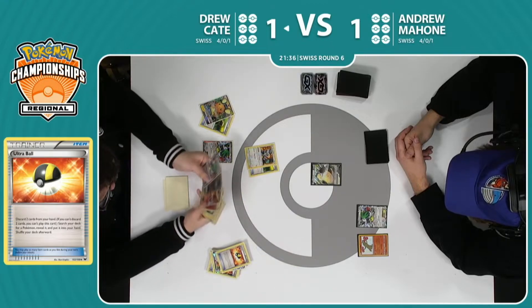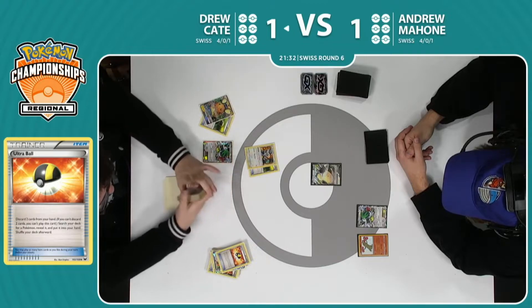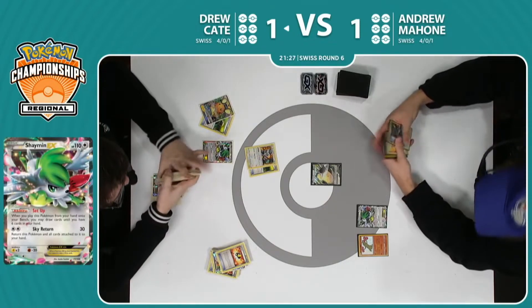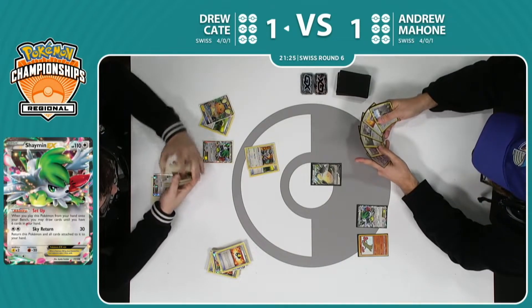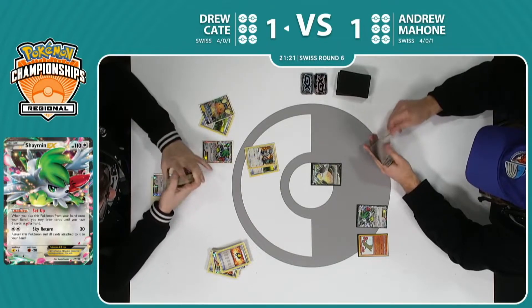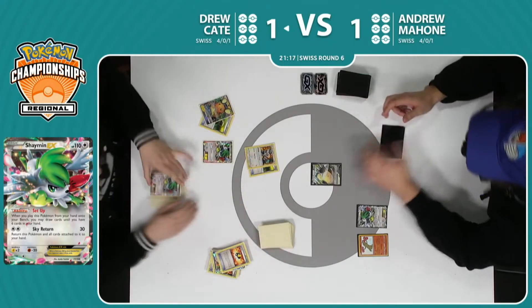Here's an Ultra Ball getting rid of a Shaman and a Ninja Boy, finding yet another Shaman. He's also running out of bench space, so he is limited here. He's really gonna have to find it off of this last Shaman — this is really the only thing he can bench that will allow him to then Ho-Oh, then Bird Trio, and do anything.